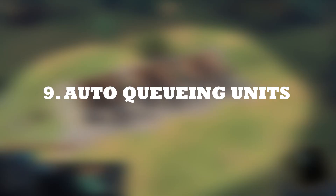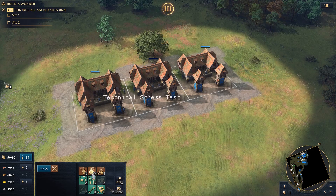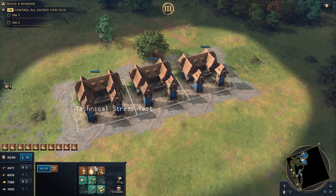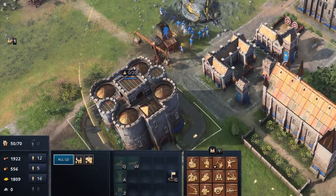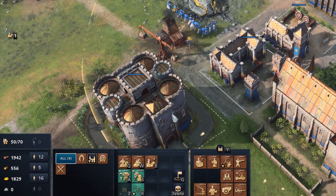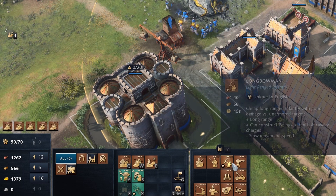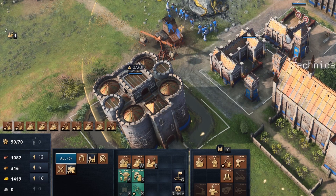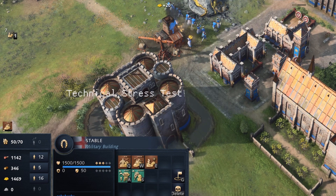You can now multi-select troop production buildings and queue units distributively across them. If you play as the British, you can also have different kinds of buildings grouped together and queue up multiple troops to have them auto-queue at the correct buildings. It may now be smarter for British players to assign a hotkey to all military buildings and queue the various troops required all from one screen.